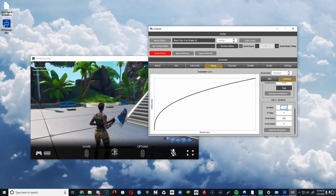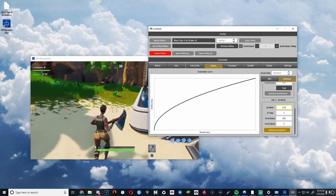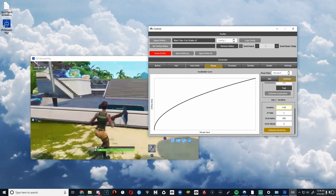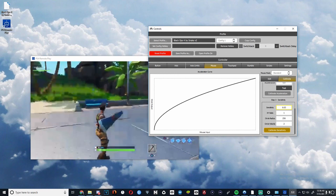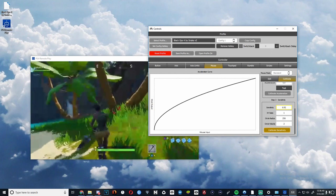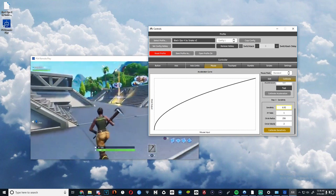Obviously we're going to need to mess with the sensitivity a bit. Now we're just turning up the sensitivity more and more and more until we can find one that's good for us. Now that we've upped that a bit we have a more proper sensitivity, and we're able to mess around with that.